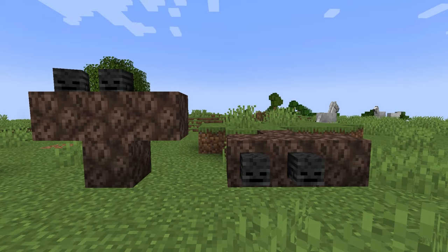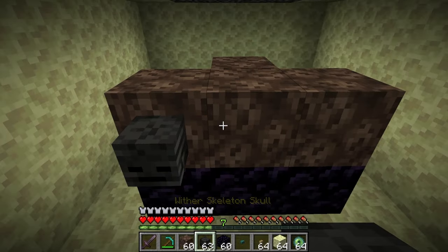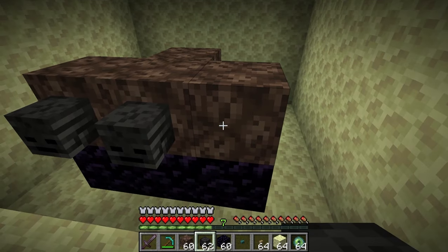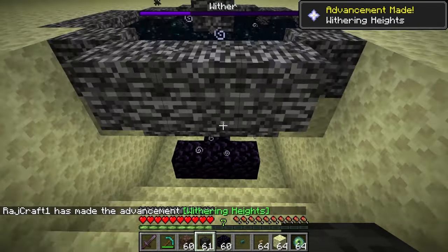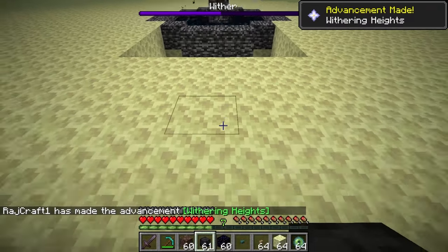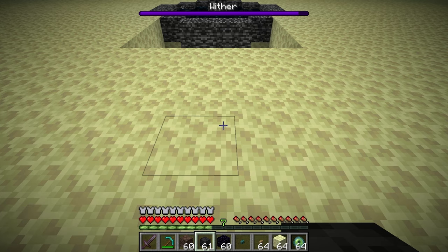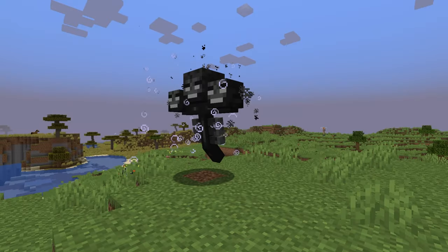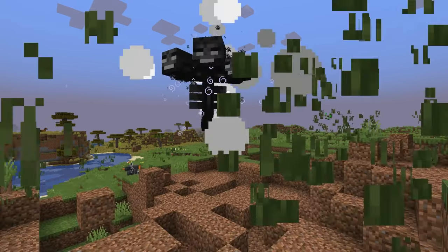To spawn the wither, place the soul sand or soul soil in a T pattern with the skulls on top. The T pattern can be either upright or on its side, and the skulls can be on the top or on the side. The wither won't spawn until the last skull is placed and will always spawn at the foot of the pattern. After spawning, the wither will grow larger and after 10 seconds there will be a large explosion that destroys nearby blocks and deals 99 damage to nearby mobs and players, so stand clear.